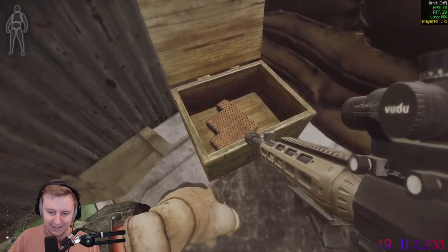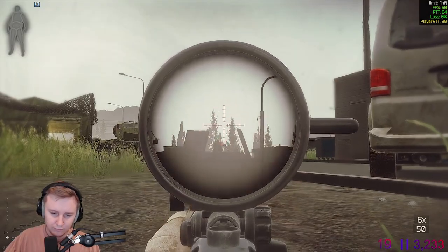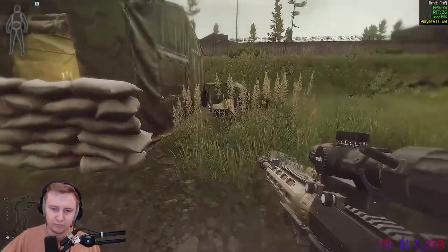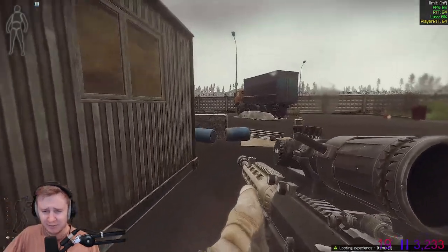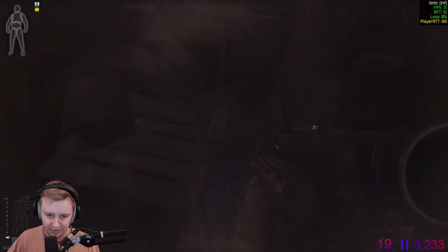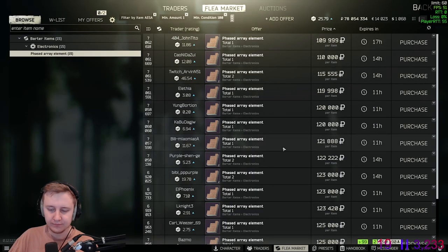This felt just like Reserve — both together feel disgusting. But I managed to find three AESs somehow — I couldn't believe how many I was finding. Did a juicy Tetris-save extraction and sold all of that for 600k.